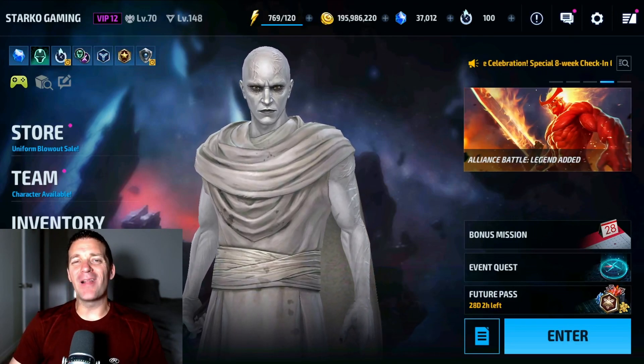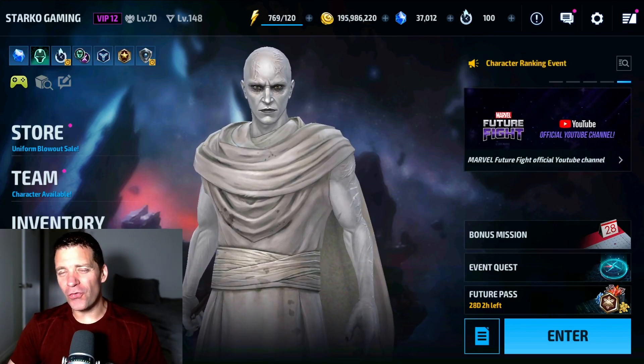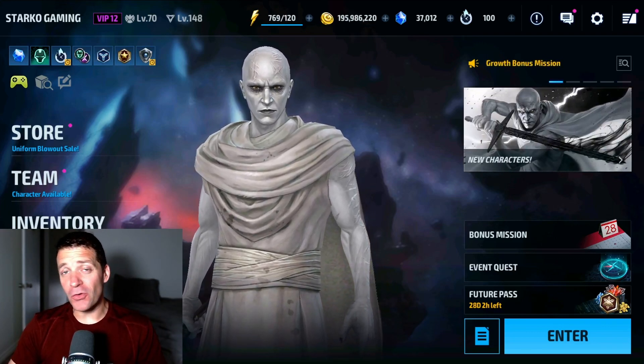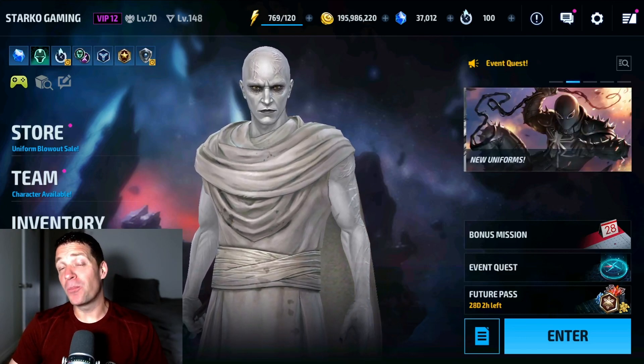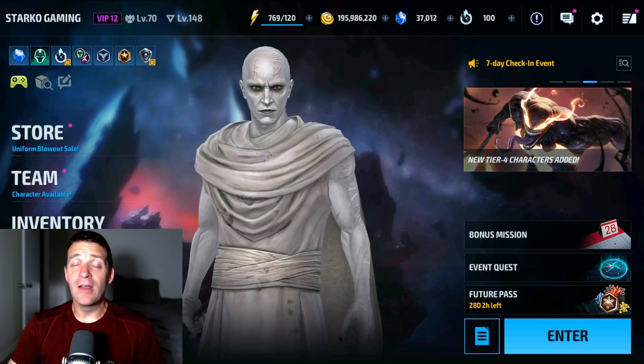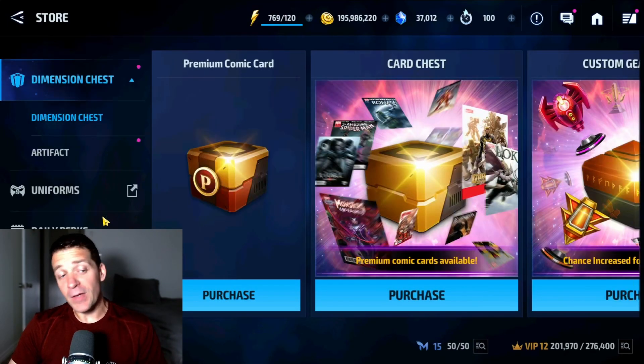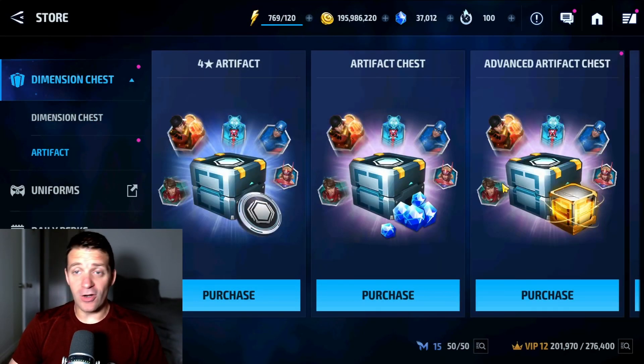Hey guys, welcome back to the channel. I am Starco Gaming and we are back with another Marvel Future Fight video. Finally, the update is here — Symbol Update Number Two is here! So we got new artifacts to try to pull for, and today that's what we're gonna be doing. Let's go to Store > Artifact and get started.